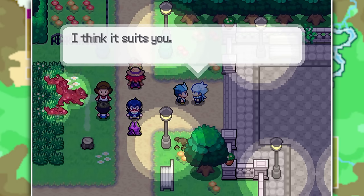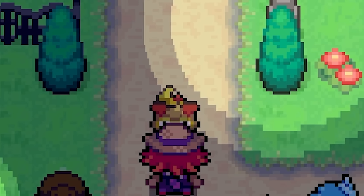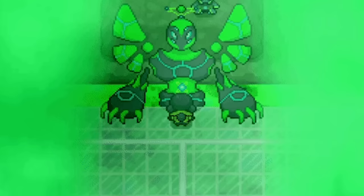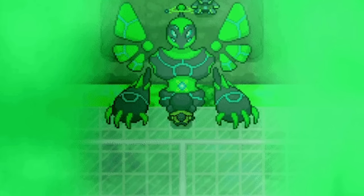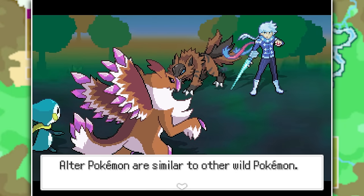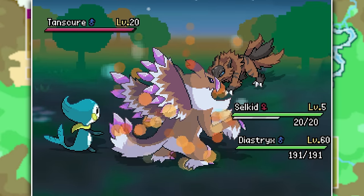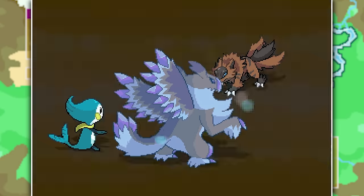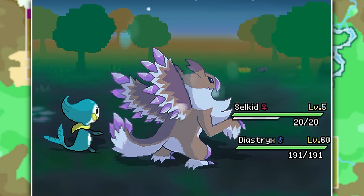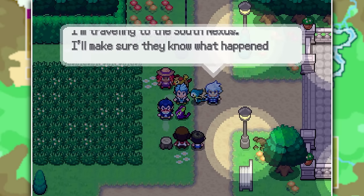The champion gives each of us a starting Pokemon depending on which character you chose. I got Selkid, Terra got Lunapup, and Aster got Minion - these three are actually from Pokemon Uranium. We take on the wild Pokemon together with the champion so he can teach us how to battle. The battle wasn't hard though, because he used a level 60 with a Flux move against a level 20 wild Pokemon, and we didn't even get any experience from it.